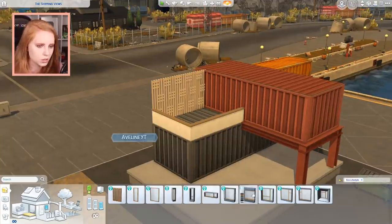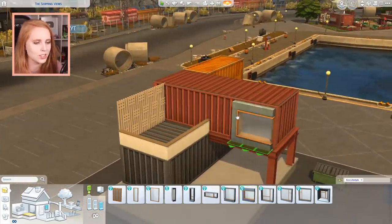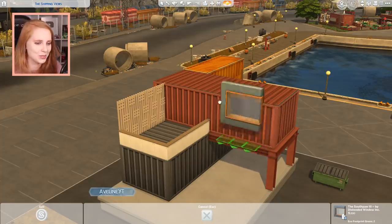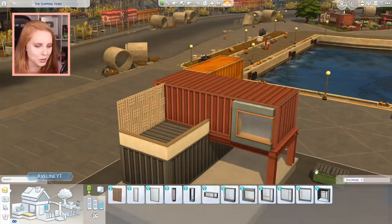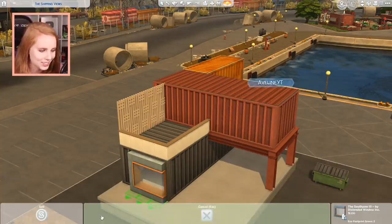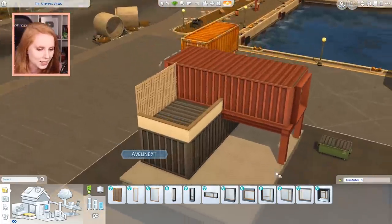Let's use the biggest windows. Did you guys see this trick? Hold Alt down and the window moves just like any other item — you can place it wherever you want. I love it. We have a huge window here and a matching one too, awesome.